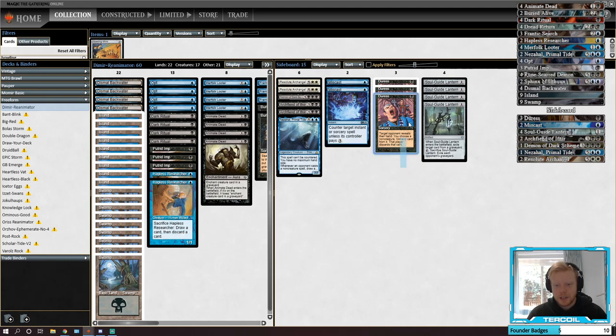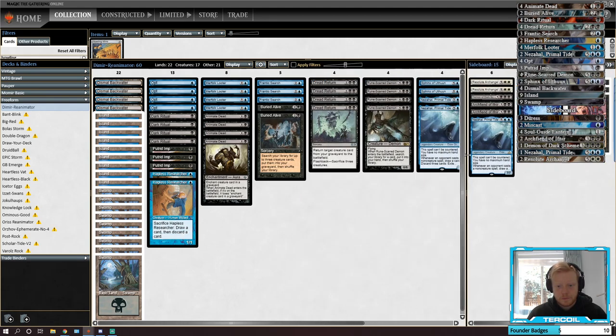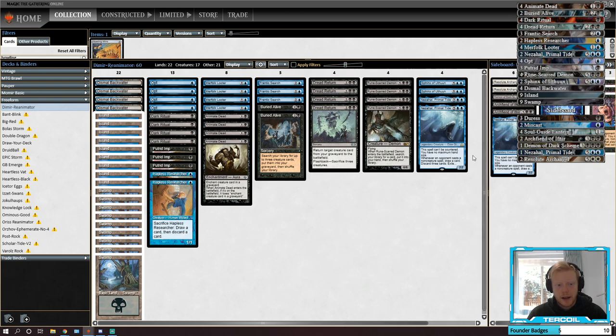One more Nezahal because in control matchups I feel like we're actually going to get to cast it, and it's just really good against control. A couple of Miscasts for interaction, a few Duresses, and a few Soul Guide Lanterns. The nut draw would be: turn one Swamp, Dark Ritual, Putrid Imp, discard Runescarred Demon, Animate Dead or Nezahal — probably Sphinx actually, so we get all that card disadvantage back. Let's jump into the league.